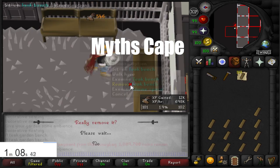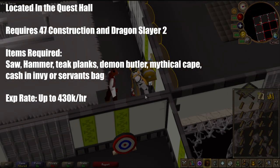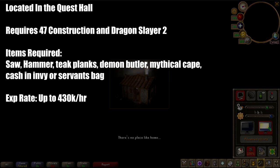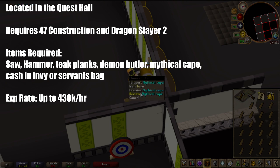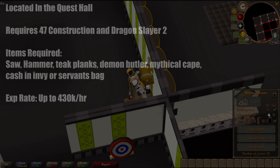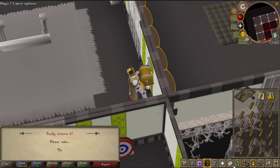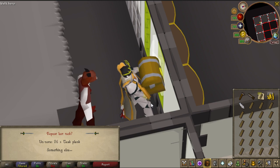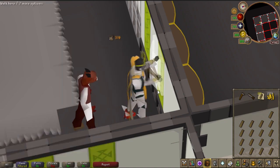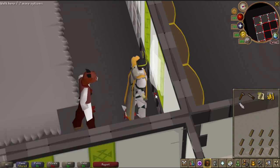Myths Cape method. This is located in the quest hall and requires 47 construction and Dragon Slayer 2 completed. Items required: saw, hammer, teak planks, demon butler, and a mythical cape. XP rate is up to 430k XP per hour. The method is simple — build it, remove it, build it, remove it, and send your butler off to get planks when you're low. One important note: don't have your butler fill your inventory when an object is built, because when you remove the cape rack you get your Mythical Cape back each time and need an inventory space for it. Either make sure the butler won't bring enough to fill your inventory, or have an interface open when the butler spawns so he doesn't automatically give you the planks.